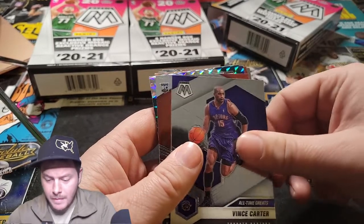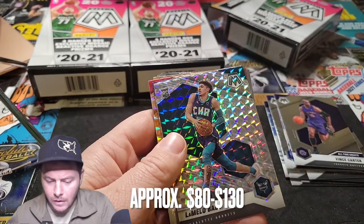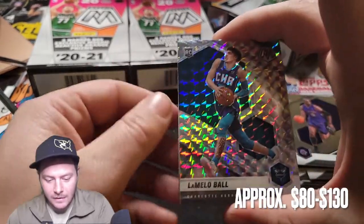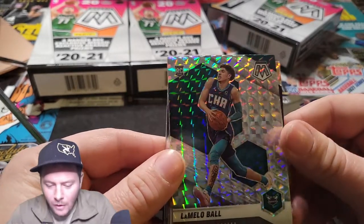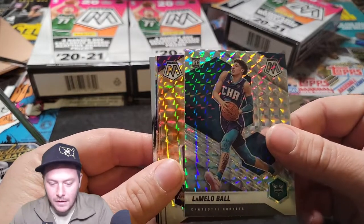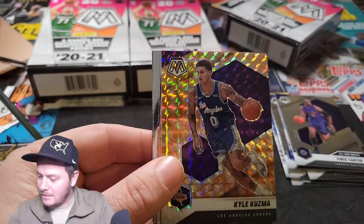We're hitting an RJ Hampton. Vince Carter throwback. Jalen Smith. No way — look at that! These are 2021s. A LaMelo Ball rookie card. So we're not going to be getting any of the newer guys from this season, but that's amazing. That's a huge hit right there. Not expecting that — that's a big one.